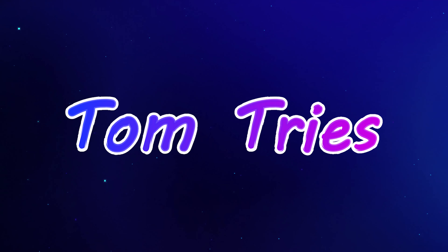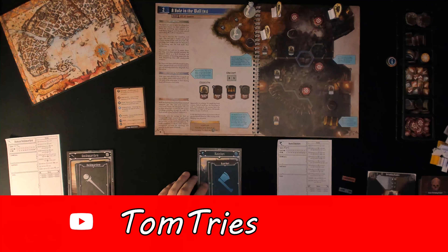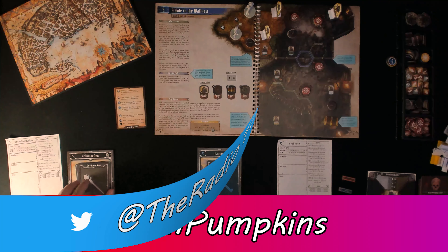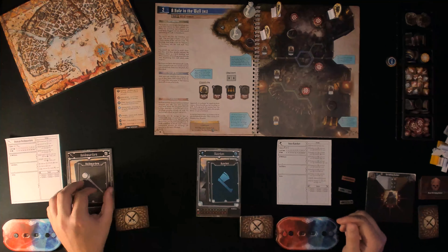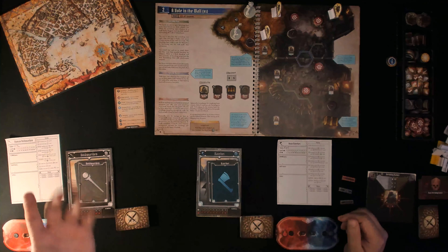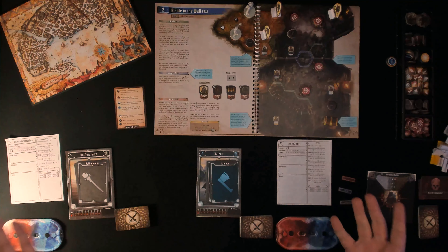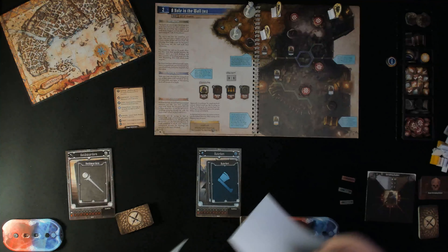Hello everybody, welcome back to Tom Tries and we continue our quest into Gloomhaven with scenario number two, A Hole in the Wall. In the meantime, we finally have names for our adventurers. Our human Void Warden is now known as Nita, named after Nita Strauss, the awesome guitarist for Alice Cooper. Our Inox Hatchet goes by the name Axel — I wasn't going for Axl Rose, just hatchet, axe, and adding an L, but I kind of got a rock and roll thing going on.